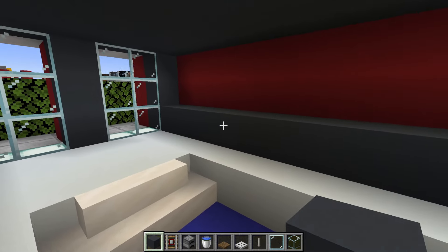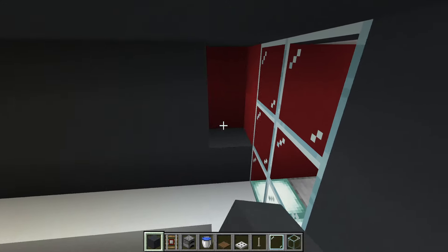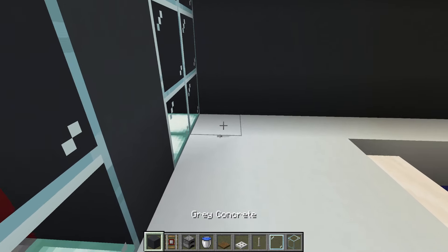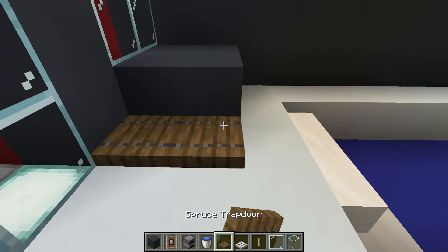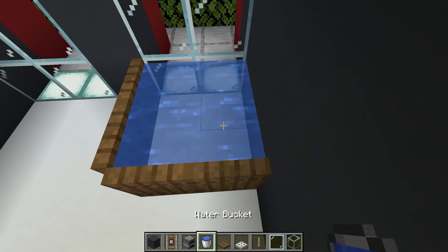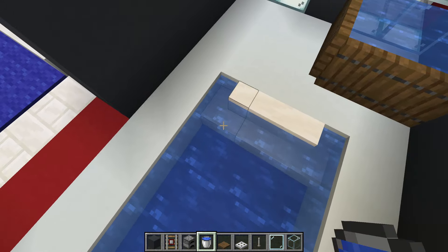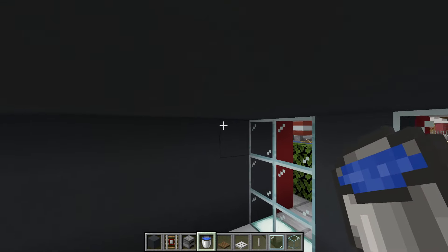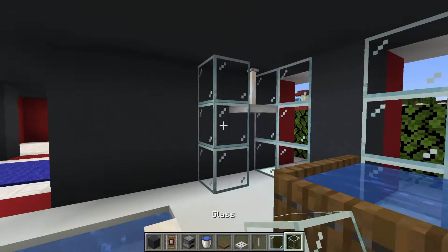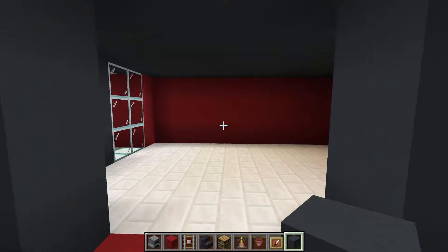Next we are going to work on the pool area. First of all we just have to fill this wall in using grey concrete. Then we are going to add a small hot tub in the back right hand corner — essentially a 2x2 square in this corner surrounded by spruce trapdoors like so — then we remove the centre and fill it in using water. Whilst we have the water out we can also fill in the pool. Then we want to add a shower in the corner: an end rod extending down from the ceiling, an iron trapdoor underneath, a row of glass to the left of this, and glass pane extending outwards.